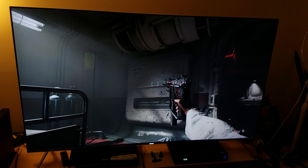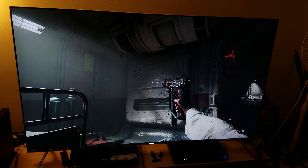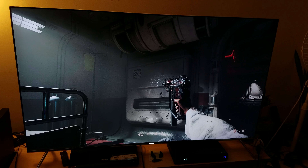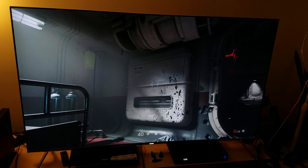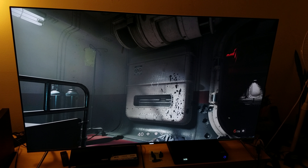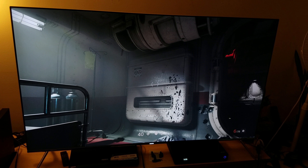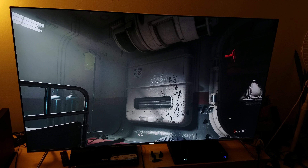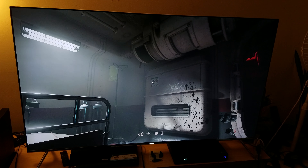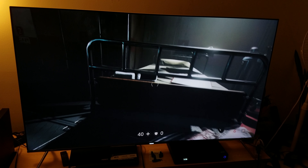And right here — these are the particle effects. Bottom line is this: when you have a more powerful console that can output a source resolution of 3640 by 2052, then you truly are stepping into an almost near-native 4K resolution, and on top of that you're also getting these textures, volumetric light, and shadows.